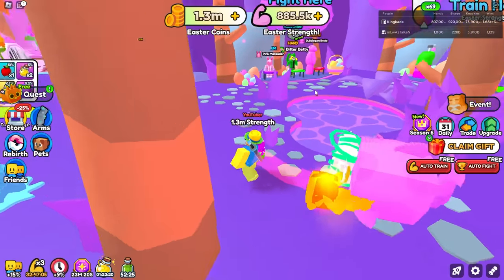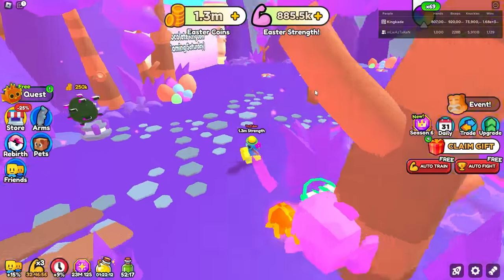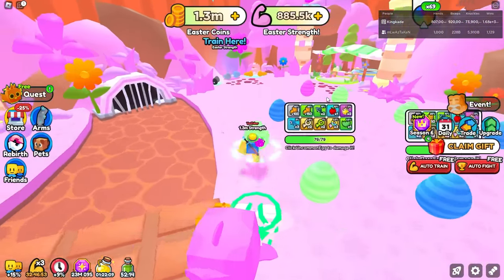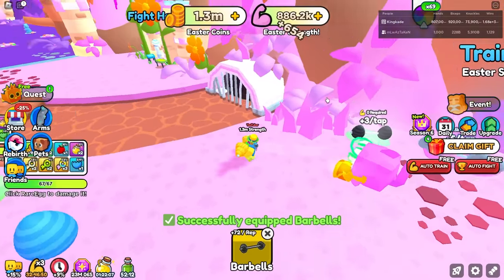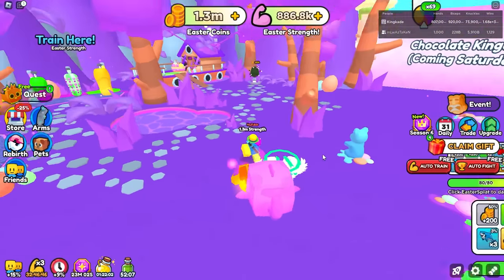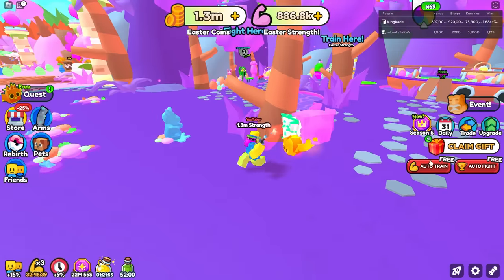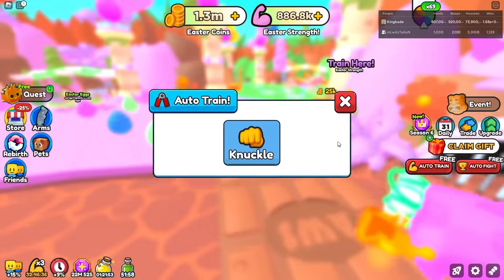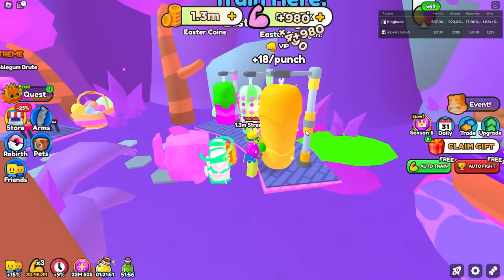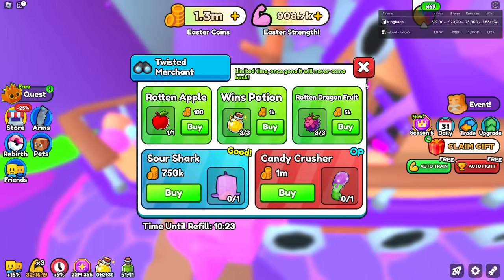Let's go ahead and check out the dumbbells — I'm not even sure if they added dumbbells in this world. I don't see any in this world, so I'm assuming we just gotta grab the ones from over here. This one says 8 per tap, and yeah this definitely isn't the best. I don't see any dumbbells in this area. We actually have the auto train feature now, which is pretty nice. Before they didn't even have auto train, and it looks like we only had to auto train knuckles anyway.